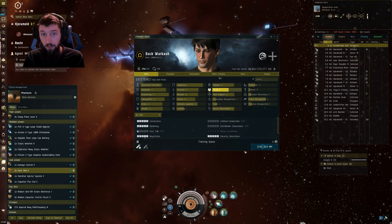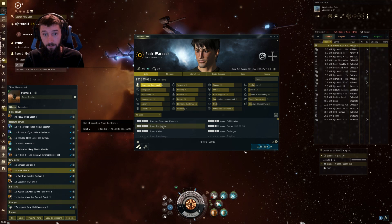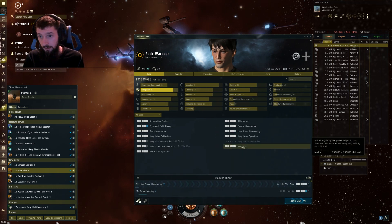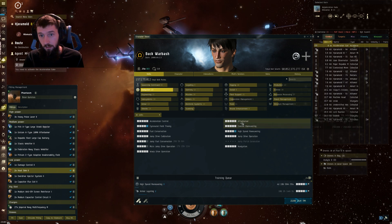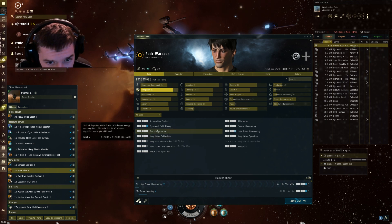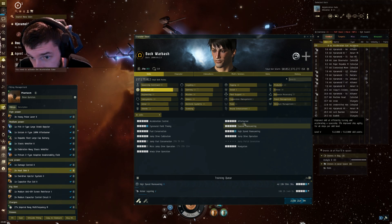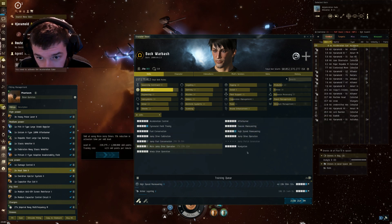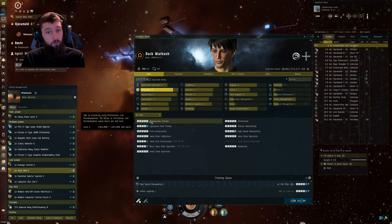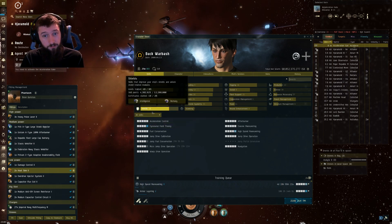For skills, I'd really recommend that both Spaceship Commands — Amarr Cruiser and Minmatar Cruiser — are to 5, and that you have your Spaceship Command skill trained as well. In Navigation, you're going to need Navigation to 5 to help with movement. Afterburner 5 helps with capacitor. Fuel Conservation and Improved Afterburner help with capacitor need. Evasive Maneuvering helps with agility. Acceleration Control gives more velocity bonus — you get more speed. So you're going to need those skills trained.